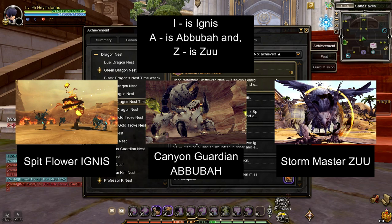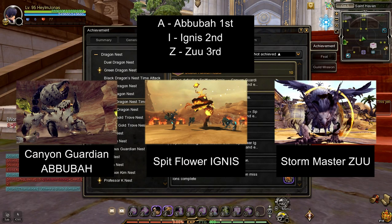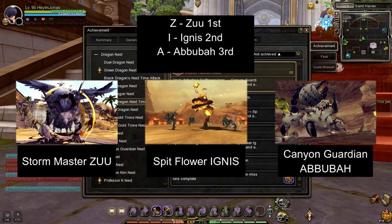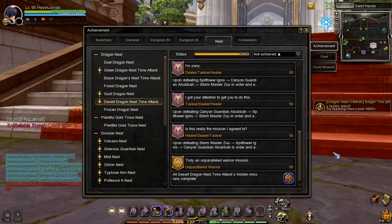The letter I stands for Ignis, the letter A stands for Abuba, and the letter Z stands for Zoo. The next pattern is called AIZ — defeat Abuba first, then Ignis, and last is Zoo. The third and last pattern is ZIA, which corresponds to defeating Zoo first, then Ignis, and last is Abuba.